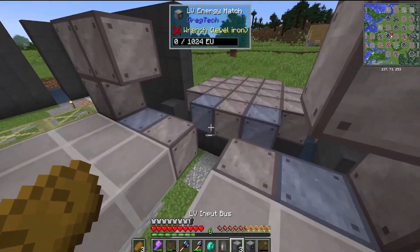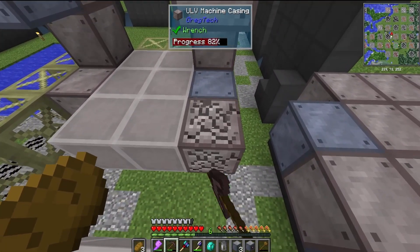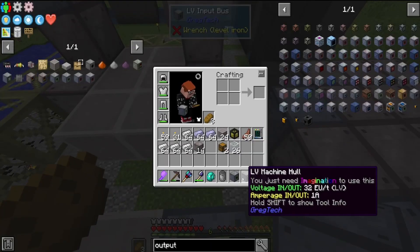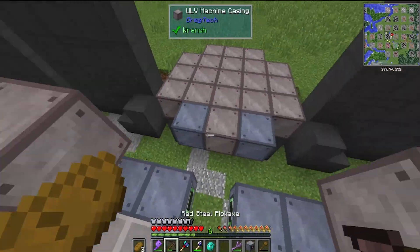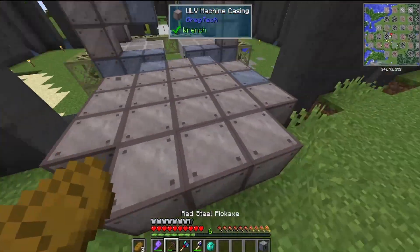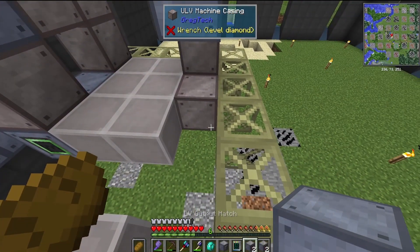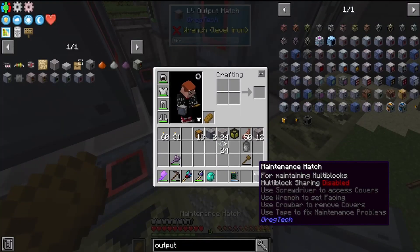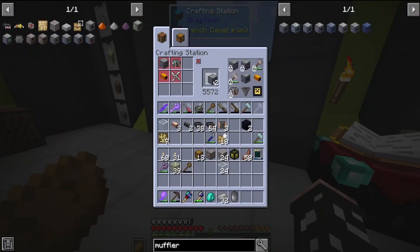Each of these pyrolyze ovens is going to need the controller, the maintenance hatch, an input bus, an input hatch, an output hatch, and an output bus. The greenhouse too is going to need an input bus, an input hatch, its power, maintenance, and of course the mufflers.